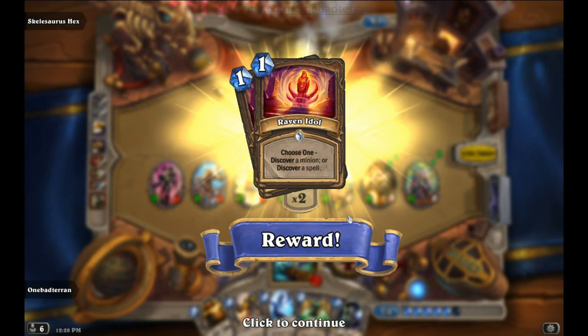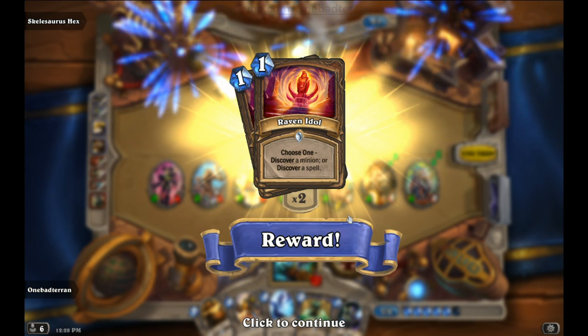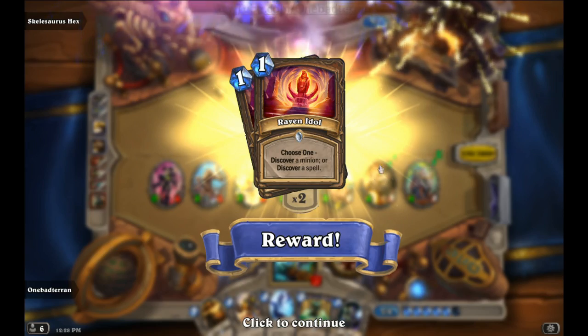What else? Raven Idol — Choose One: discover a minion or discover a spell. Okay, for one mana? Yeah, I think that would have a place in the deck. Absolutely, that's very cool.